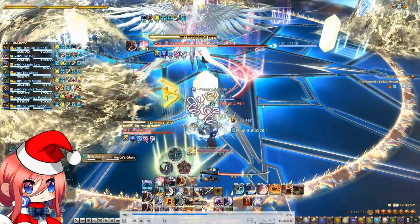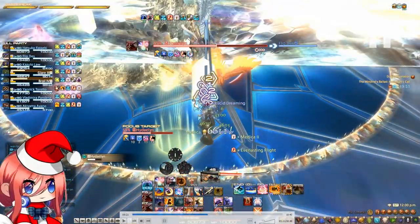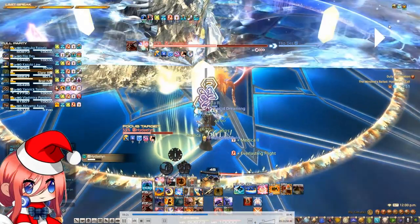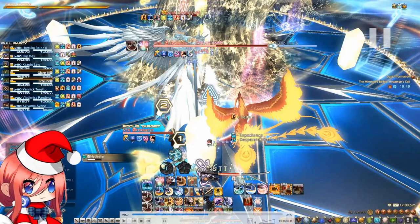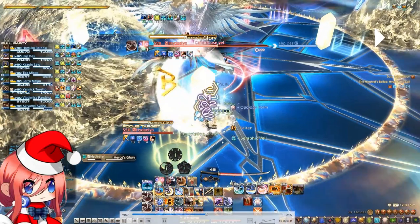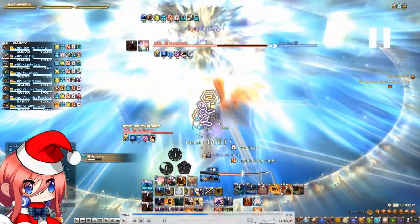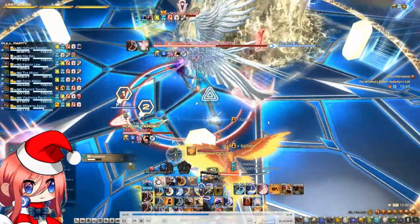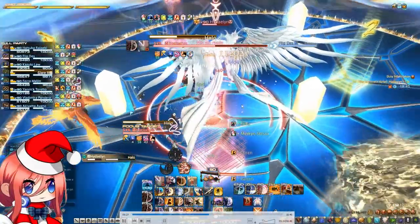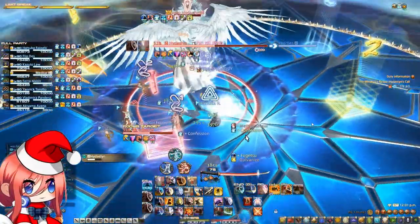You notice how we dodge this wave — we don't get hit. We dodge this cleave right here, and then the middle wave hits the crystal and we dodge the last AoE as it goes off right after the cleave. That is basically the entire mechanic. After this she is going to cast an AoE and the fight is going to continue.